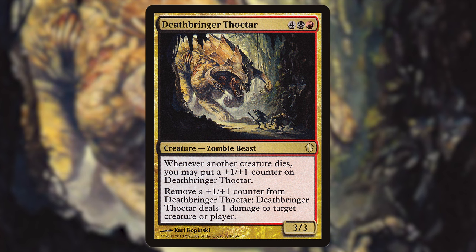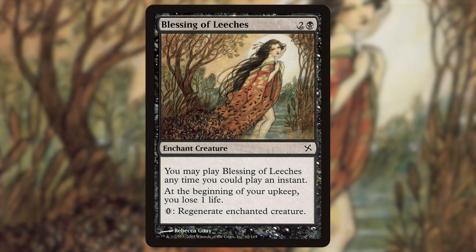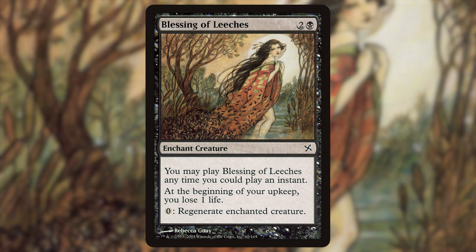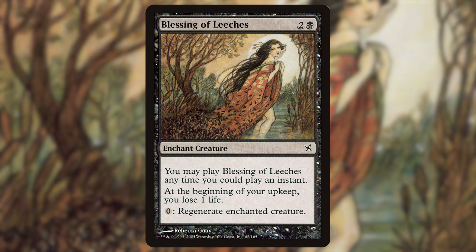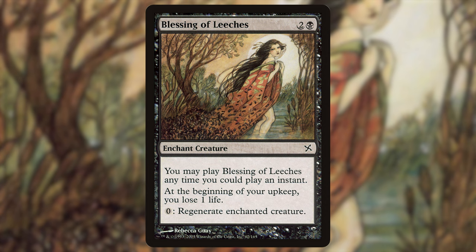You might think your opponents will not like this strategy — and you'd be absolutely right. They're going to go for your commander because that's what's enabling everything. So we need protection. First up: Blessing of Leeches, an enchantment aura with flash. At the beginning of your upkeep you lose a life, but you can pay zero to regenerate the enchanted creature. Since there's no activation cost, you can regenerate as many times as you want in response to removal. Fantastic card, especially with flash — you use it right when someone goes to kill your commander.